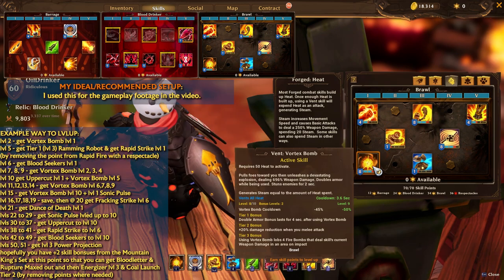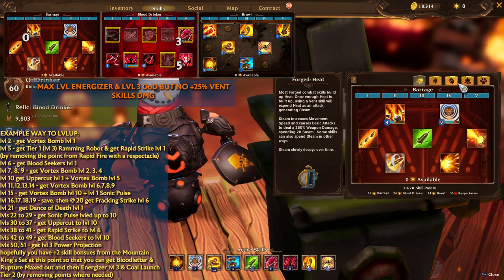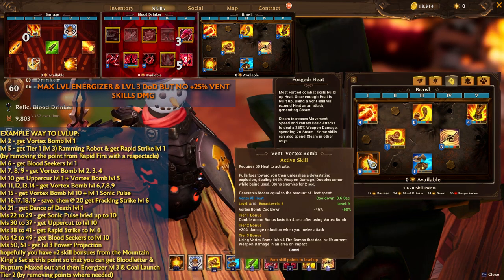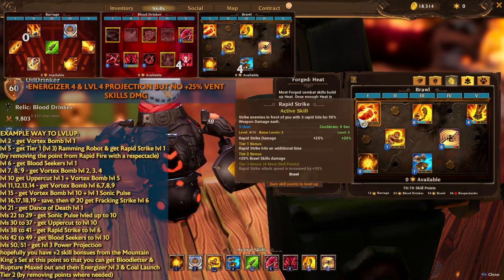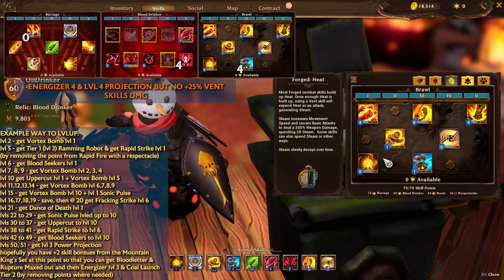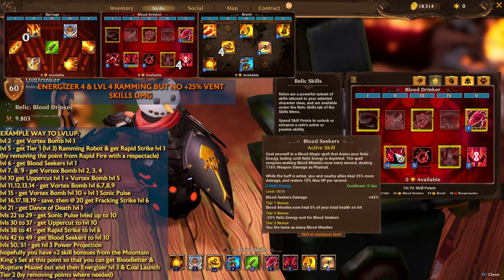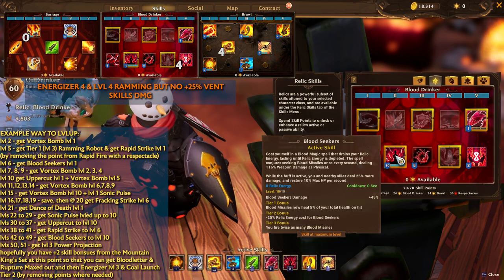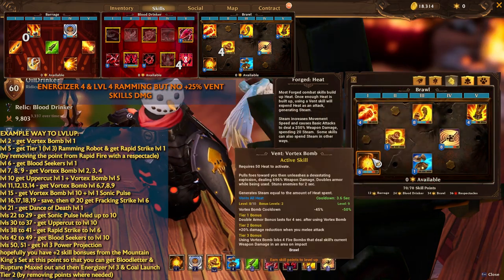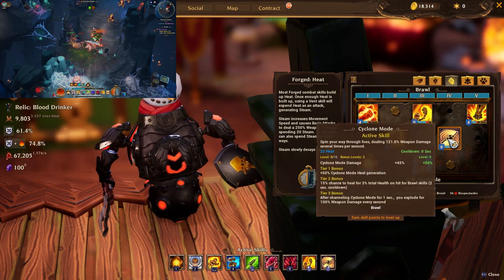For Vortex Bomb — I really love it regardless whether it's a melee or ranged build. I just don't think Cold Wind is worth it because it doesn't give you as much defense as Vortex Bomb can. Vortex Bomb at tier 2 gives you damage reduction and has pretty decent synergy with Cyclone Mode and Rapid Strike, so I really love it — tier 3 as well. Another thing that needs to be tier 3 is Blood Seekers, because that's another centerpiece of the build — not the main, but the support centerpiece — and that's why the build is called Seeker's Uppercut.